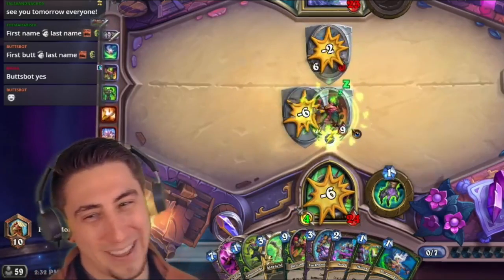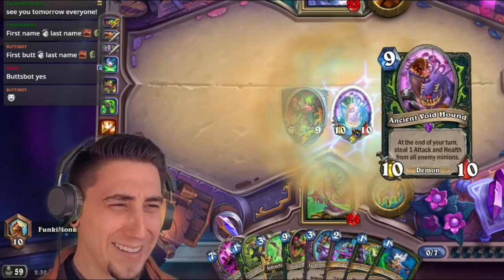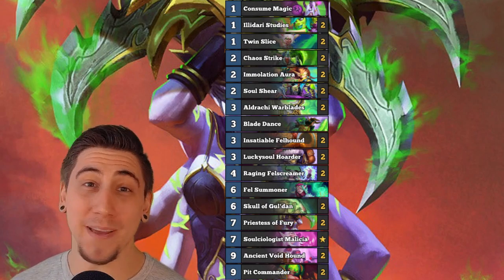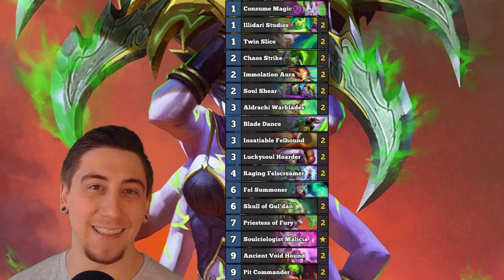Come on, a six mana Pit Commander — and zero cost Void Hound! Today's spicy new off-meta deck is going to be this big demon Demon Hunter. I was inspired to make this deck because we got a couple new cards from the Darkmoon Races mini set that enables this.